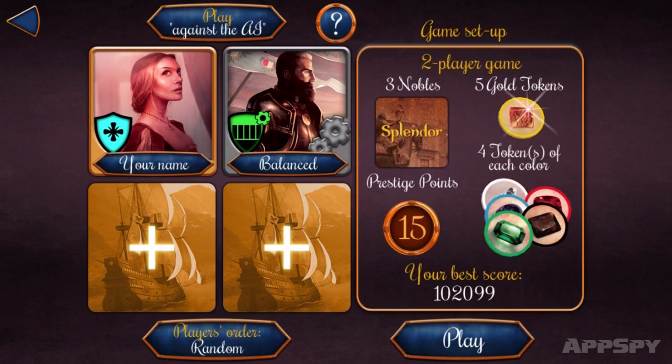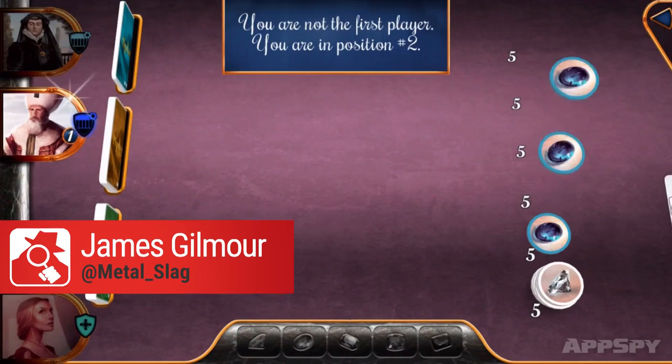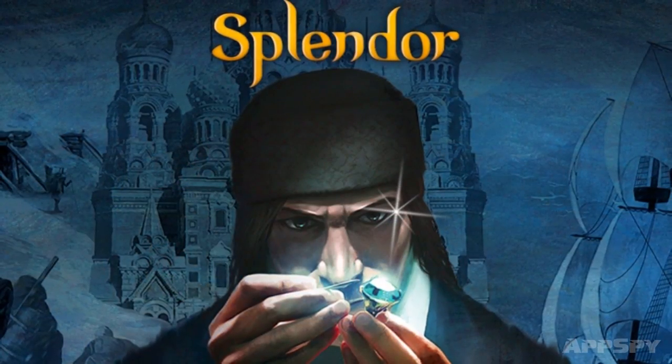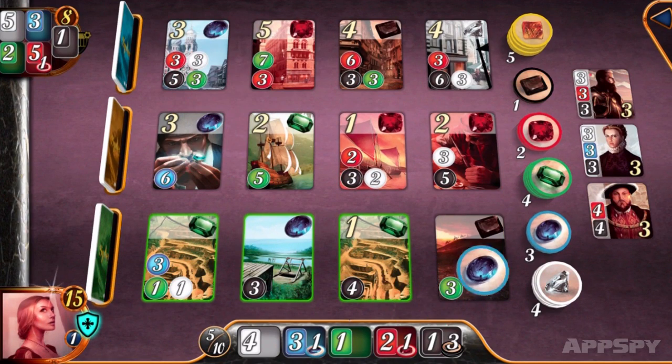This week's Asmodee tips video takes us back to the world of digital board game ports. This time it's the prestige acquiring, nobleman purchasing, gem hoarding card game, Splendor. Here are five tips to ensure you're the poshest player at the touchscreen table.